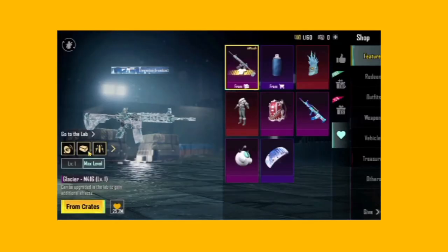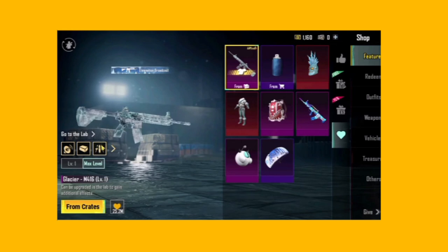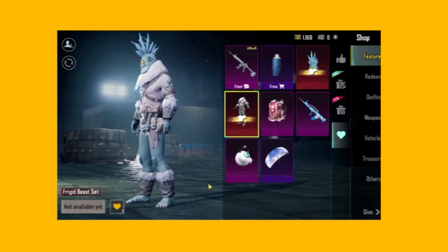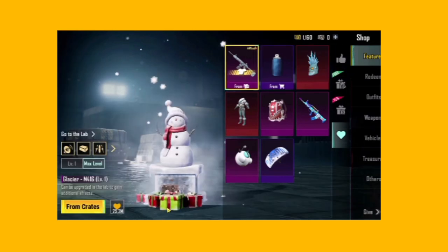But bad news is that this is going to be a crate opening in winter. At least if you don't have a crate opening, it will be ready. It will be 100% confirmed if it is not fake. In the next update, this is going to be a crate opening in winter. It will be M4 Glacier.